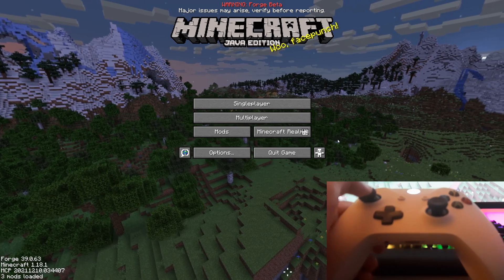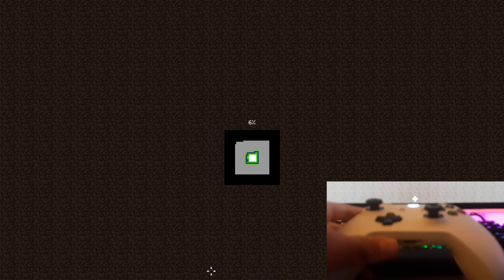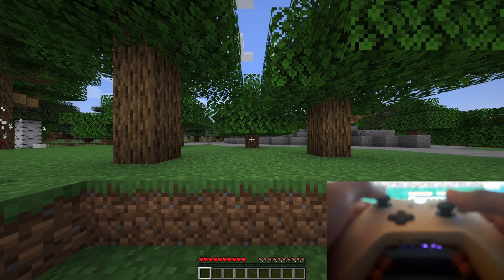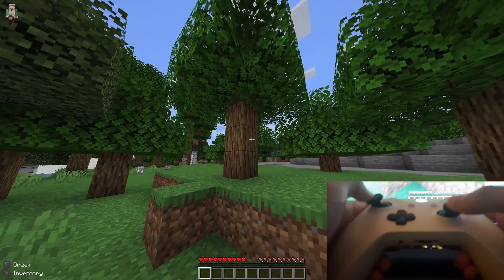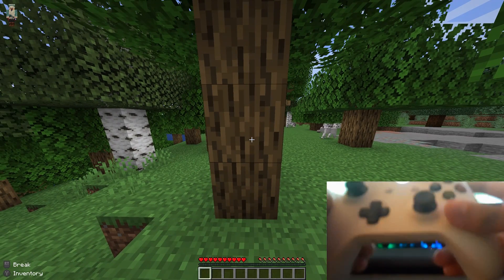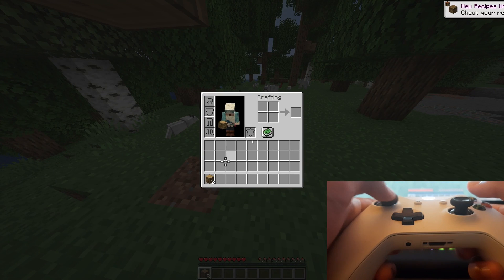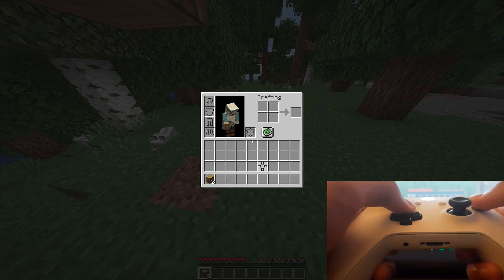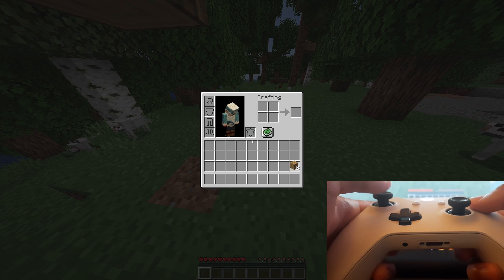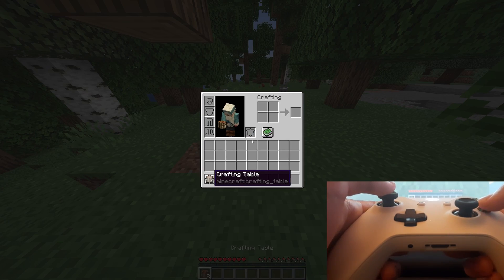Now I'll show a demonstration of what it looks like to play in survival mode in a random world. You move the camera with the right analog stick and move around with the left one. Press A to jump. Break blocks by holding the right trigger — for example, you can hold it to break a tree. Press Y to open the inventory, where you can craft — drag items and use the D-pad to navigate if the analog stick is hard to use. I accidentally made two crafting tables since I'm still getting used to the controls.